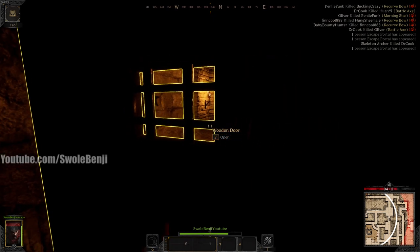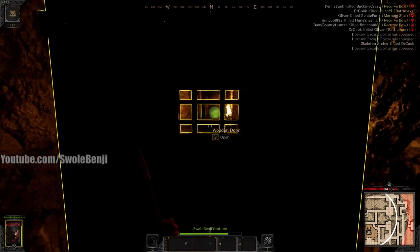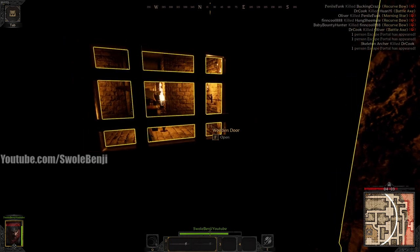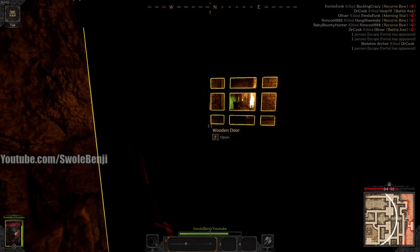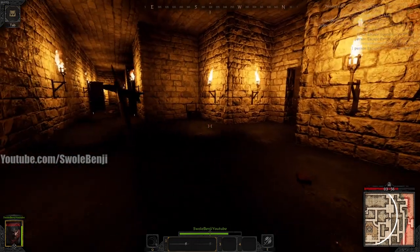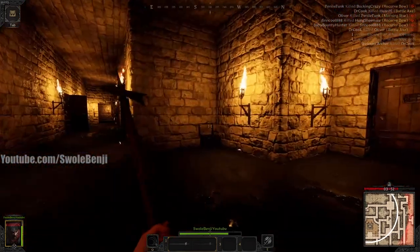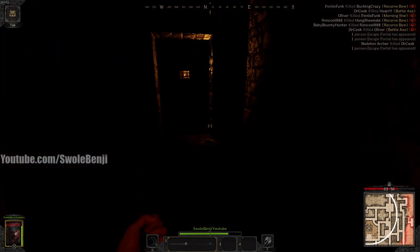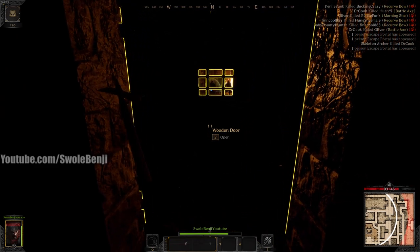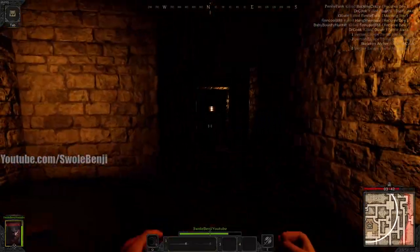My weapon pokes through the door, by the way, so they can see my weapon on the other side - they literally know I'm here. I also hear lots of footsteps, so I'm making sure. If you don't want people to sneak up behind you, shut the doors behind you. They're buffing up - they have a Cleric. There's no way to win that fight - it's an unwinnable fight for me. I should just run away.